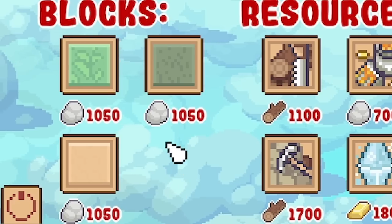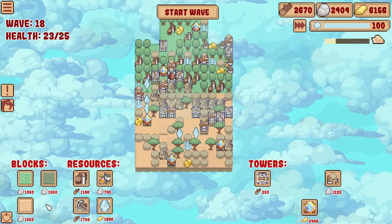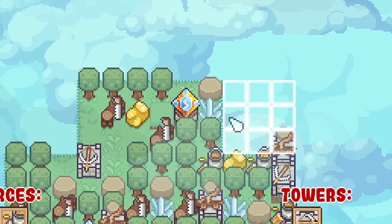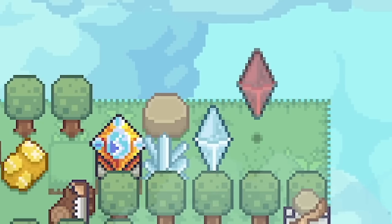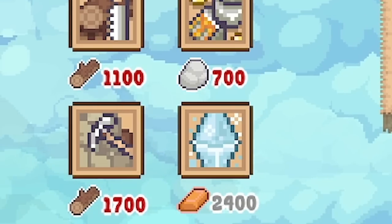Now there is another biome - a snowy one that gives you more chance of crystals. But we need to wait till we unlock that, and there's no guarantee we will because it's all random. So I guess for now we just go up and hope. We can shove one next to that - shove two next to that actually. They cost 2,400 so I can't afford any more.